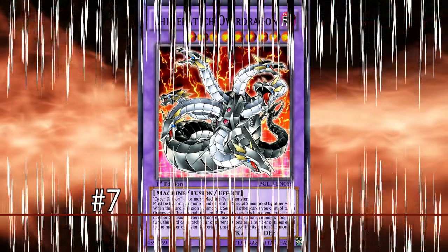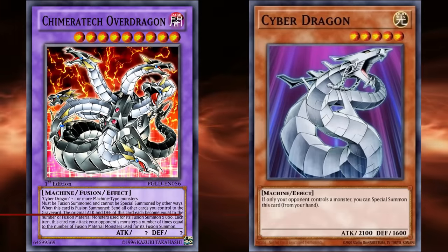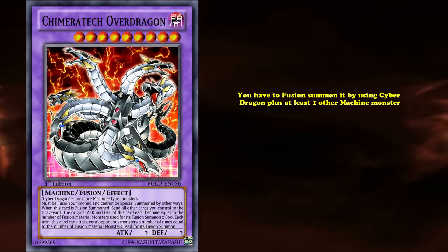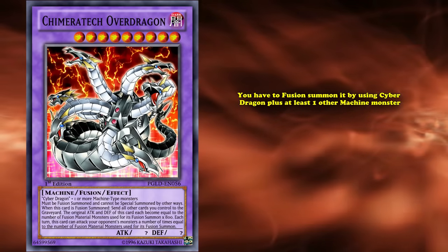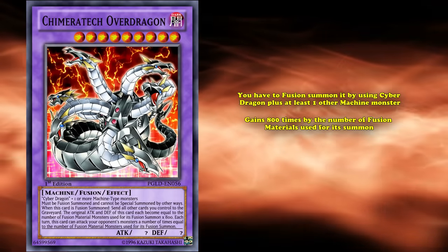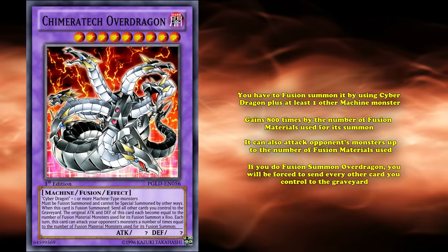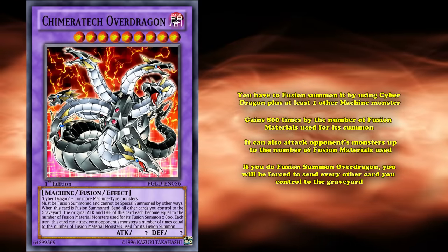Overloading to number 7 is Kimeratech Overdragon, a dark evolution of Cyber Dragon that mirrors Zane's own dark downfall. In order to bring Overdragon to the field, you have to fusion summon it using Cyber Dragon plus at least one other machine monster — but you can use more. If you do, you'll be rewarded: Overdragon gains 800 attack times the number of fusion materials used for its summon, and can attack opponents' monsters up to the number of fusion materials used. However, if you fusion summon Overdragon, you'll be forced to send every other card you control to the graveyard.